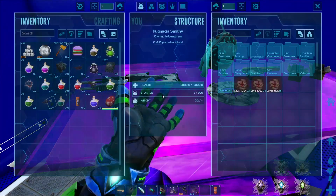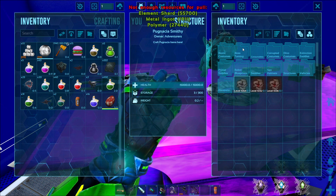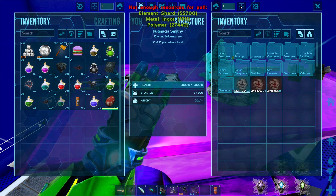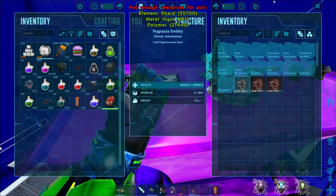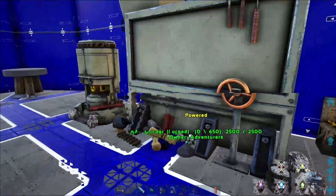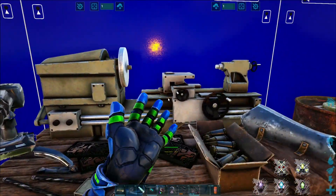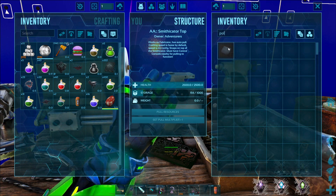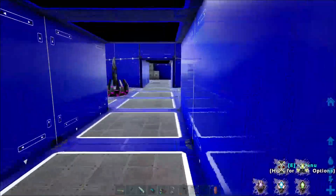Let's check how much the mech needs. The really big one needs 55,700 shards, 1,900 metal ingot - that'll take a few minutes - and then polymer: I need 27,000. How do I make polymer? Polymer is cementing paste and obsidian - we probably don't have a lot of that either.